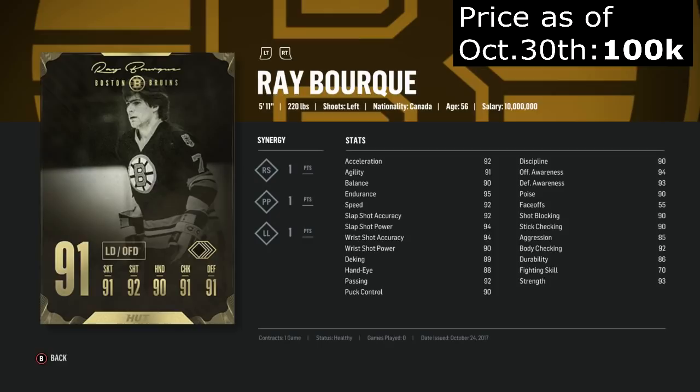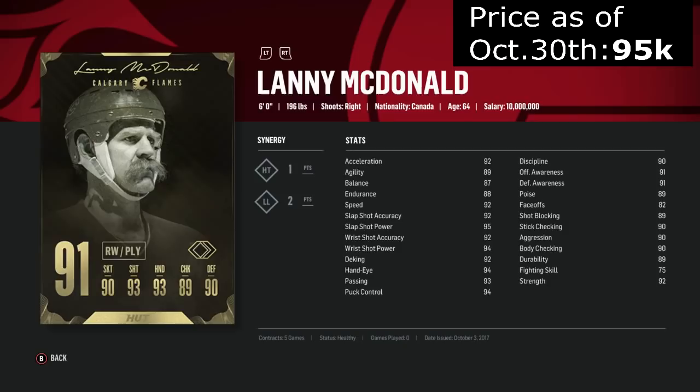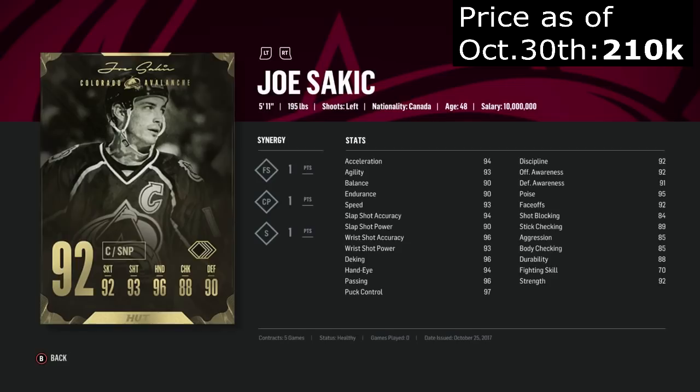Hasek — can't say much about how a goalie plays based on their attributes, but I heard the Dominator was pretty bad in this game, and on top of that his synergies are bad. McDonald outside of his synergies looks really good — amazing shot, amazing puck handling, and he can skate pretty well. For the price tag I'd get him, but the synergies are kind of eh. LL is average, whereas Hitting Target is pretty bad. Sakic looks pretty good — amazing handling stats, amazing faceoff stat making him one of the highest faceoff players in the game. He's fast, has a good shot, and with the synergies his wrist shot accuracy is at 99. His poise is really high. He's definitely one of the best legends to have this year.